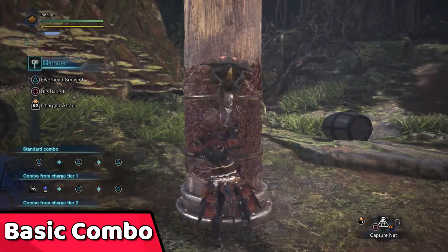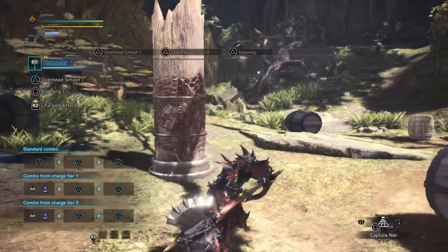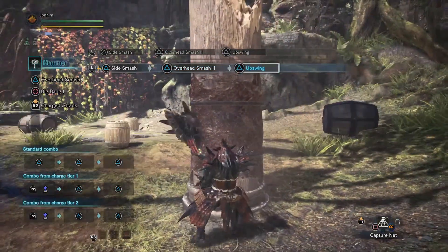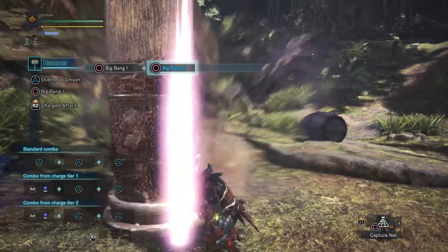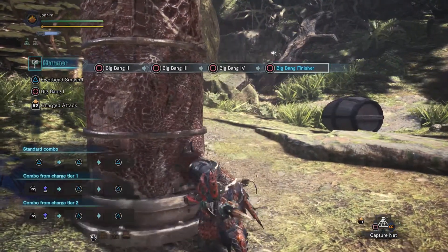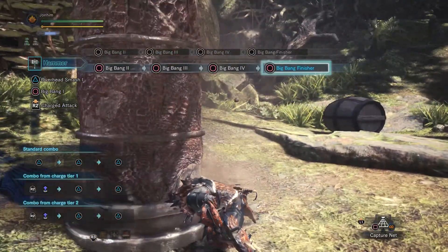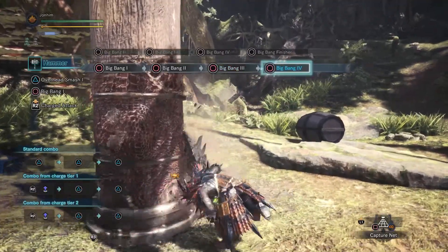Now let's move on to moves. Pressing triangle three times gives you your basic overhead combo: overhead smash one and two, then the upward swing. You can also press the left analog stick while running and press triangle for a side smash, then triangle two more times for overhead swing two and the upward swing. You can initiate a big bang combo by pressing circle repeatedly. At the end you get the big bang finisher, which is very powerful and great for applying KO, but if you miss any attacks in the combo it leaves you wide open for a couple seconds — so it's risky.